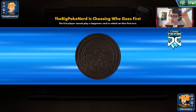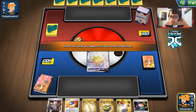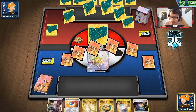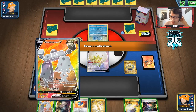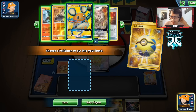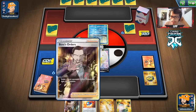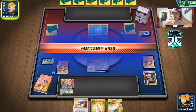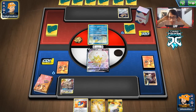We start with lone Eldegoss but do have ADP on the bench, which is good. Opponent starts with Sobble — so they're playing some kind of Water deck, probably Frostmoth. They have a Zacian in play doing Intrepid Sword. We play a Great Ball and get Dedenne. We considered playing Great Ball earlier instead of Quick Ball to thin the deck, but we don't want to lose the Ordinary Rod. We'll see if they Marnie us or not.